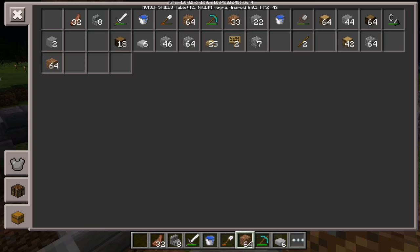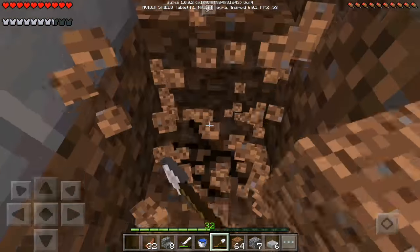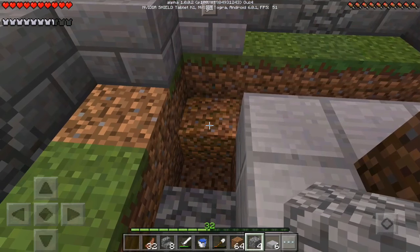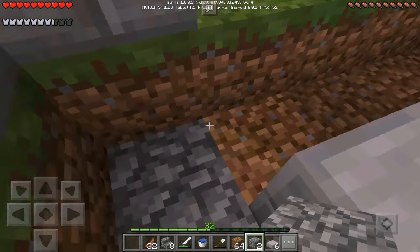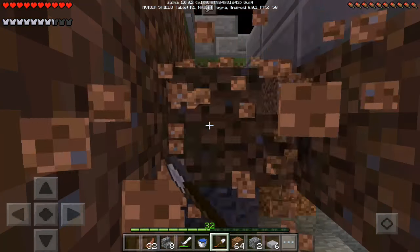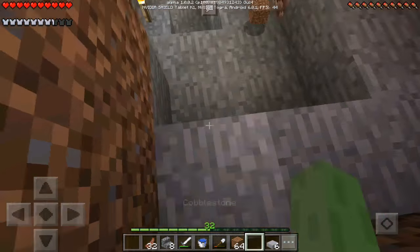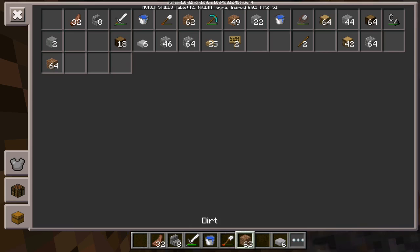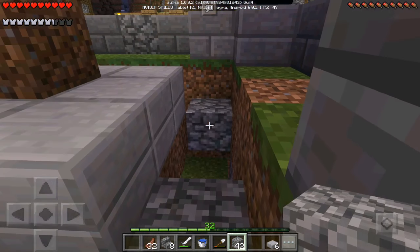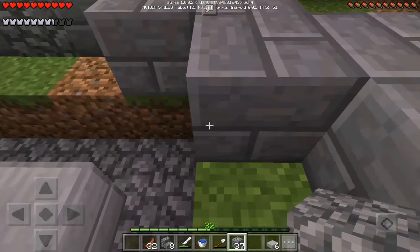We've got to make this look somewhat good. We're going to dig this underneath here and replace it with cobblestone so we can make it look good — just like this. There's a cave down here, this is where the cave used to be. But tell me what you guys think about this — I feel like it's looking pretty good, just so we have a complete stone-themed thing. So we just got to go all the way here and all the way there.